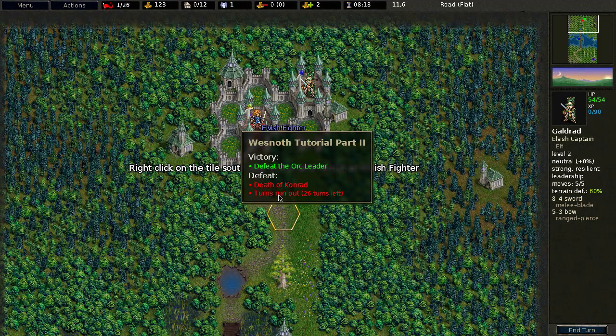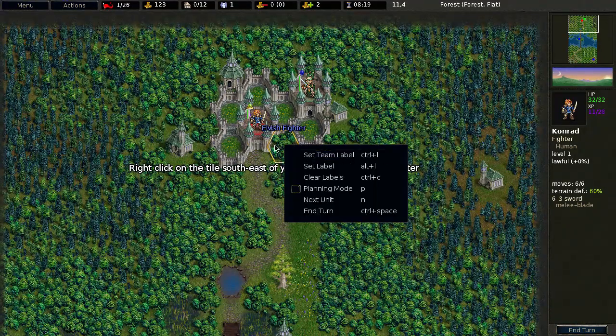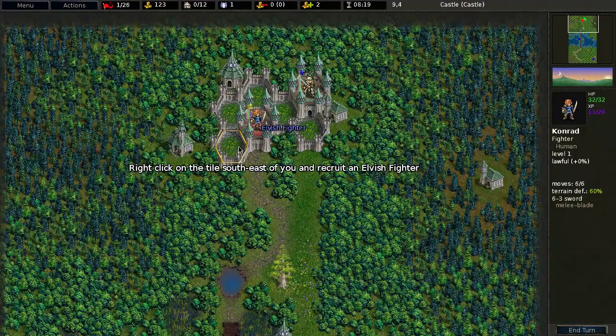Defeat and death of Conrad turns out as a loss. It probably means this tile, but there aren't any tiles south-east of me. It doesn't mean this obviously since I can't recruit on it.